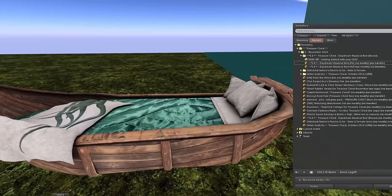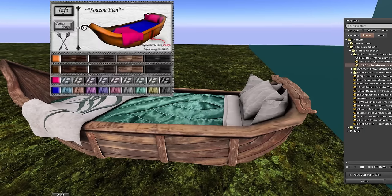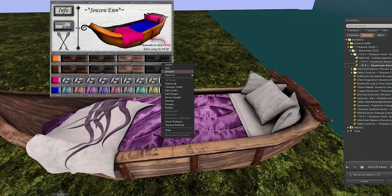Oh, how cute! That is adorable. So cute. There's a HUD for this. You can see the name of the store there — which, again, I can't pronounce. That's really cute. You can change the colors of the tentacles and the colors of the wood. And then you can also delete the scripts out of this so that you can save on script time. Very cool. I like it. So, so cute.